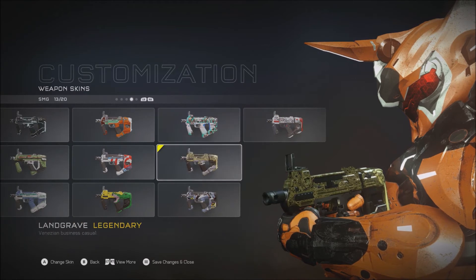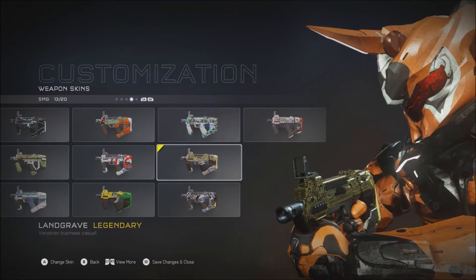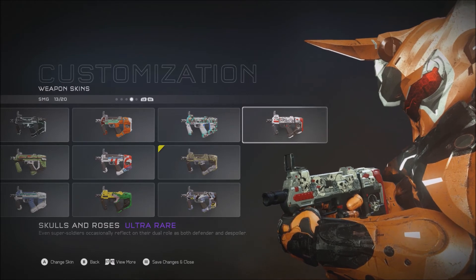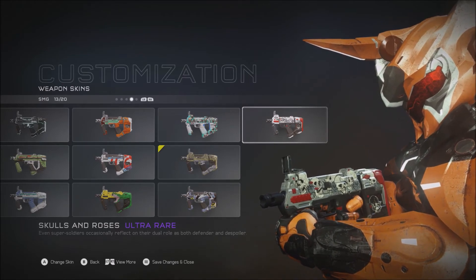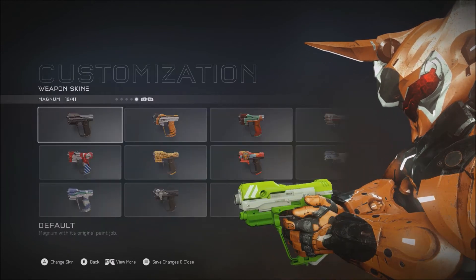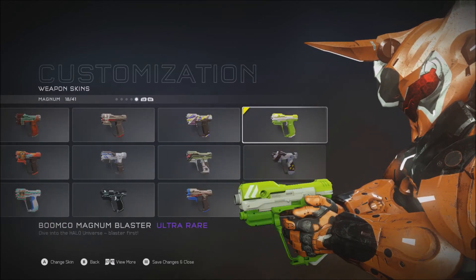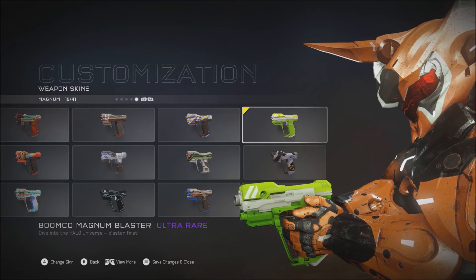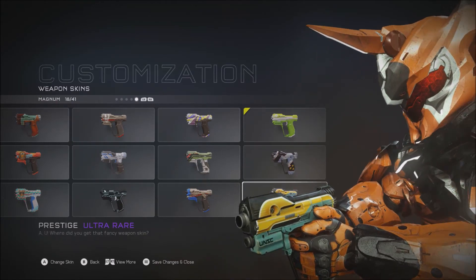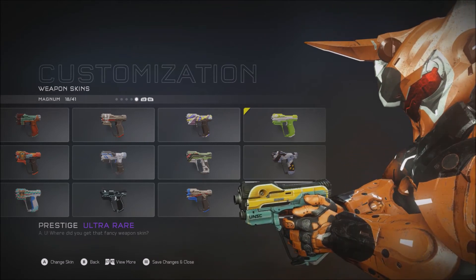SMG — I'm doing this bad boy right now, but I got Skulls and Roses, I think I'll put it on and see how it feels. And the pistol — I got this guy. Wait, I didn't get a skin for the pistol. Oh, I did — I got the Prestige, which I'm not a fan of.